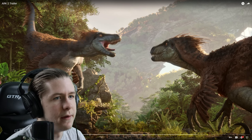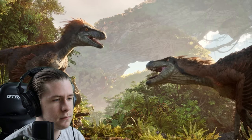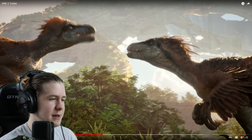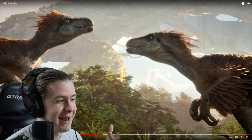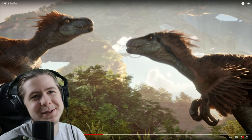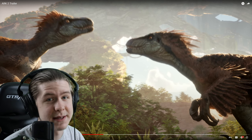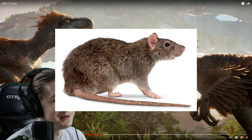The narration says "here on Arat, every day is a fight to survive." There's a nice little detail with the Dodo poking its head out of a log. So the location is called Arat Prime — I just realized that Arat Prime refers to the location back on Earth where they had their control center, presumably where Rockwell crashed down. This might also be Wildcard saying it's pronounced "Arat."